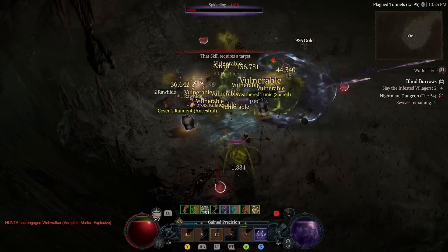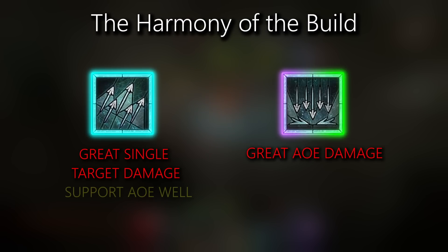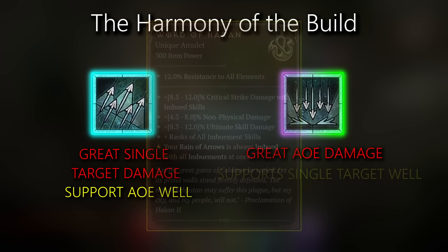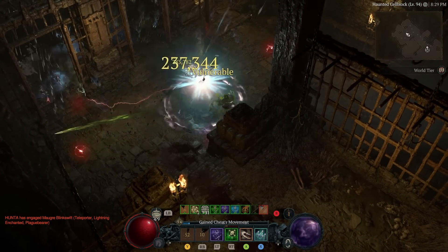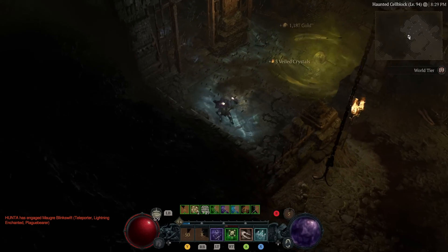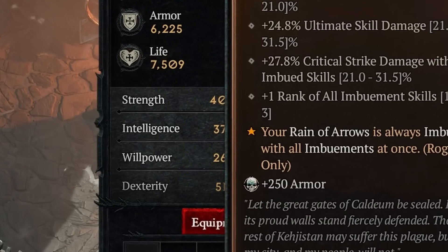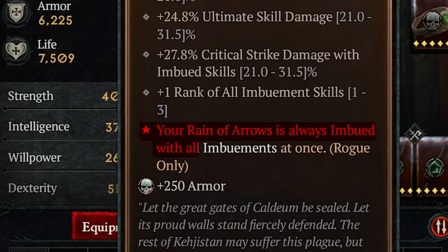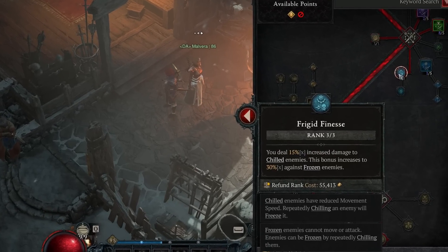Rapid fire has insane single target damage and rain of arrows has insane AOE damage. With its unique aspect, rapid fire does decent well-rounded AOE as well. Rain of arrows with the Amulet of Hakan does absolutely bonkers AOE damage, and single target damage is solid too because it shoots off so many arrows that even a boss will get blasted. The amulet imbues rain of arrows with all three imbuements — cold, shadow, and poison — every single time you cast it.